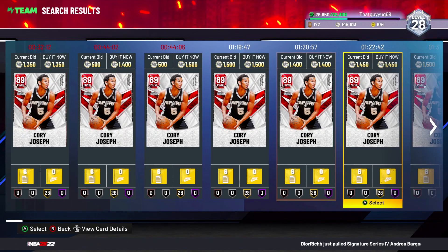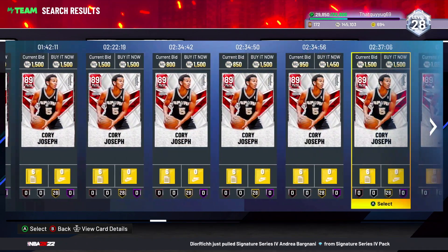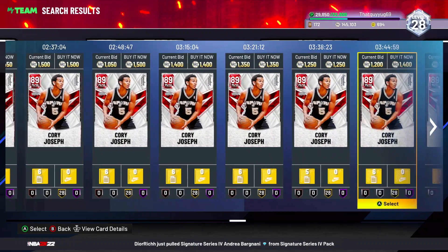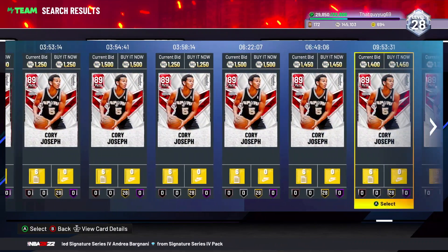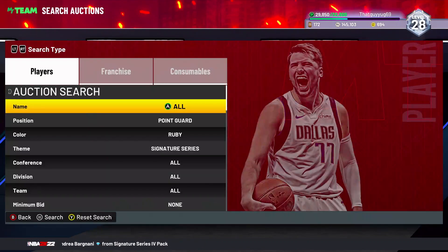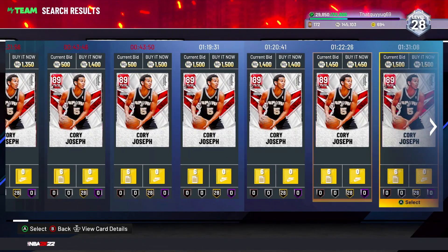I scroll all the way to the right, and the reason I do that is because if you set the maximum bid to 1200, someone's probably selling the signed one for even more. So that's why I do 1500 — I don't mind scrolling to the right to find the signed one.